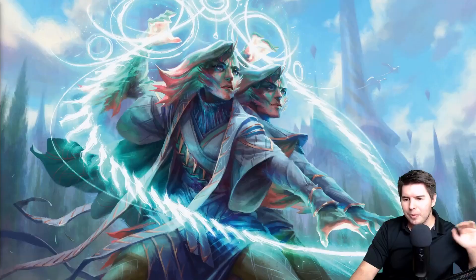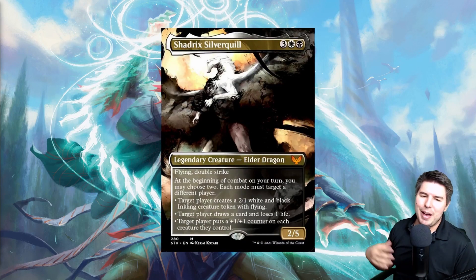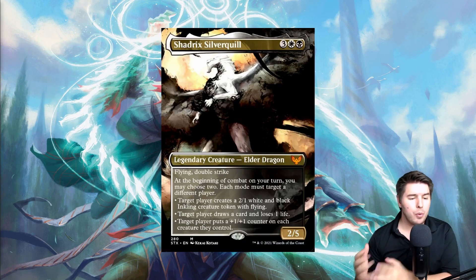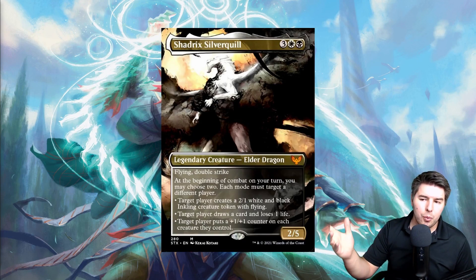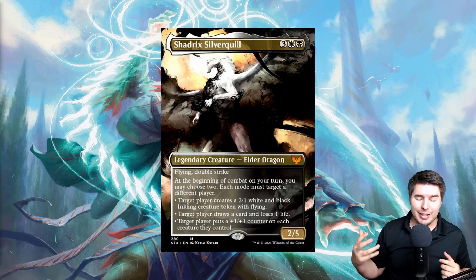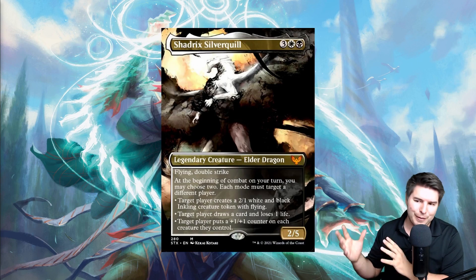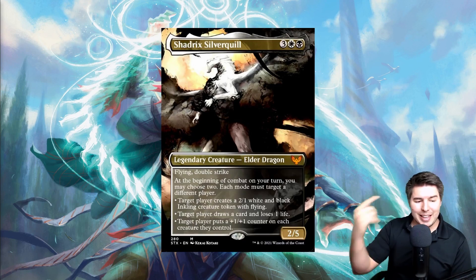Diving into actual spoilers — Shadrix Silverquill is the five-mana Elder Dragon for the Silverquill school. Each of the five schools was founded by a dragon, so each has its own Elder Dragon card. This one is awesome — if the rest of them are this cool, I'm very excited. At the beginning of combat on your turn, you may choose two modes, but each mode must target a different player.